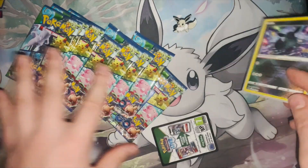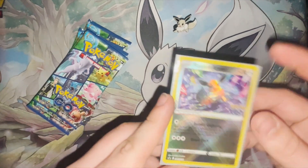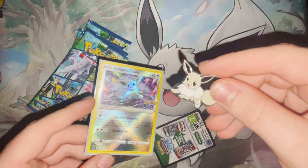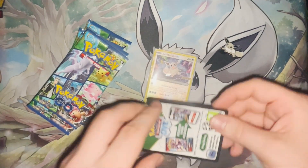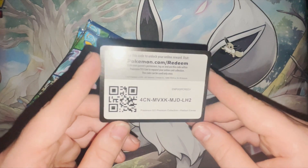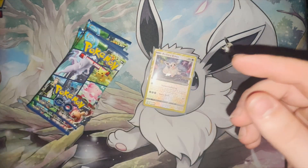Okay guys, so we've opened it up here. You can see we've got a fair few packs of the Pokemon Go set. We also have the Radiant Eevee promo here alongside its pin, which I think is really cute. We also have a code card here, which as you saw in the last video, I don't care about code cards, so you guys can definitely go ahead and take that.